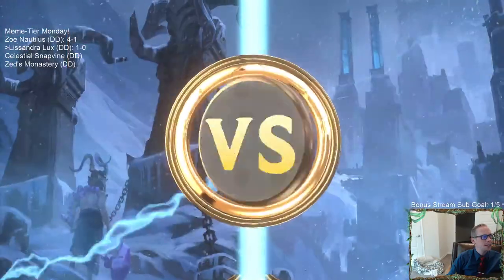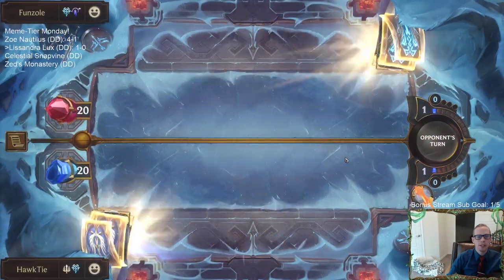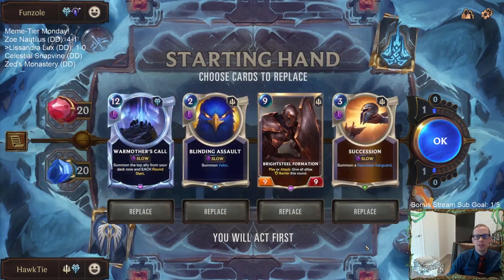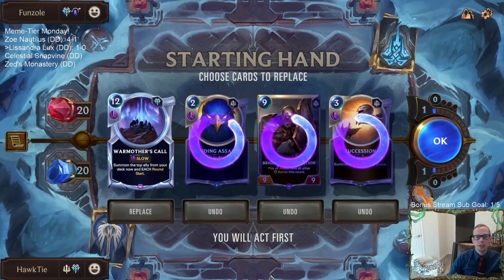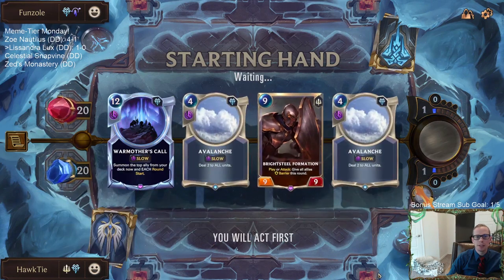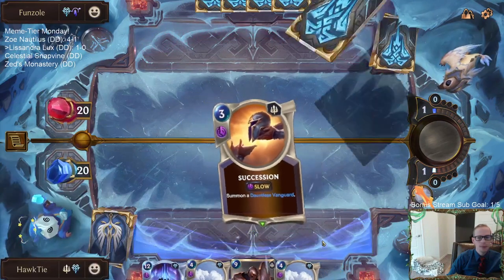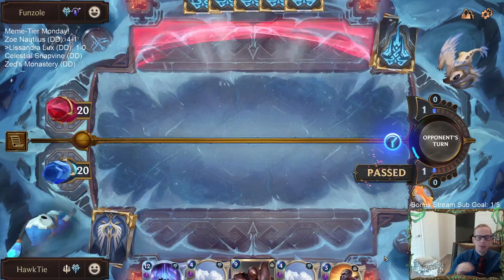Another Zoe deck, but this one goes big. They're going to have their own ramp, a bunch of damage spells and everything. So we really want ramp in this matchup. We need to keep War Mother's Call because we've got to have that at the top end. Avalanche is like the worst card for us to have right now — we need ramp. But we do have our four ramp cards.